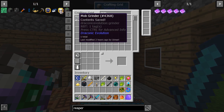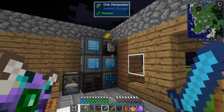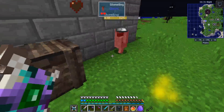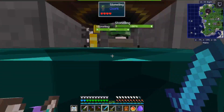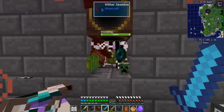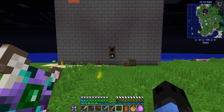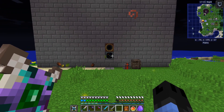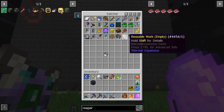The grinder is what I am going to be using. So now we have a range collector from Actual Editions, which I will be using to pick up the drops, and the grinder from Draconic Evolution, which will kill the mobs. Now we just need to wire everything up and we should be good to go.